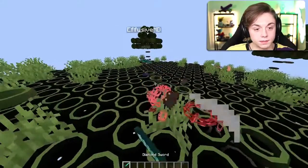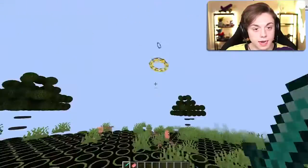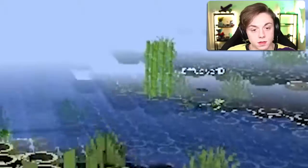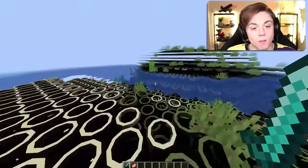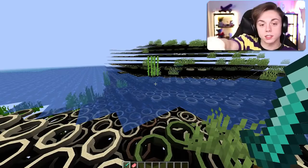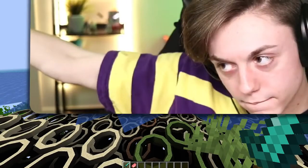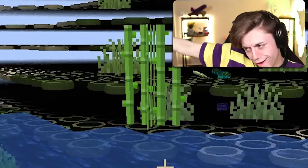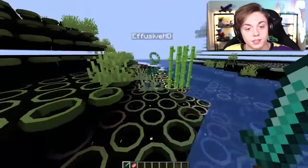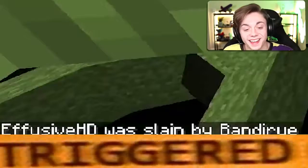You missed the sugar cane, idiot! Well, there's no model for that — how can I model it if it doesn't exist in a 3D space? It does exist in a 3D space, it's right there! No — this is a sprite, dude. No it's not, it's 3D. It's a sprite, you're dumb. No you're dumb!